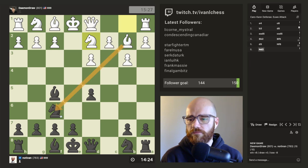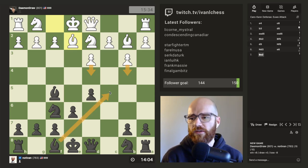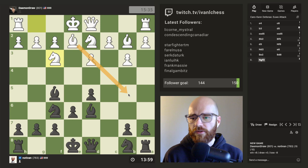No real threats yet. I want to castle as fast as I can, so let us develop all the pieces. He can push D4, B4 and kick this bishop back if I go C5, so I don't really want to waste a move on that. I'll play D6 in favor of just playing a centralizing move and trying not to get the bishop kicked back here.